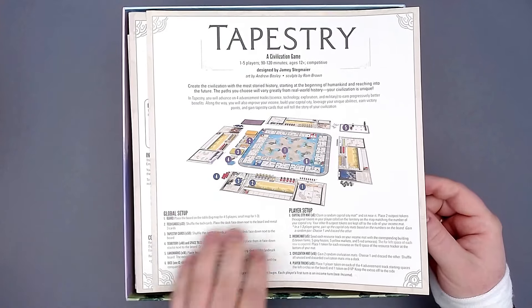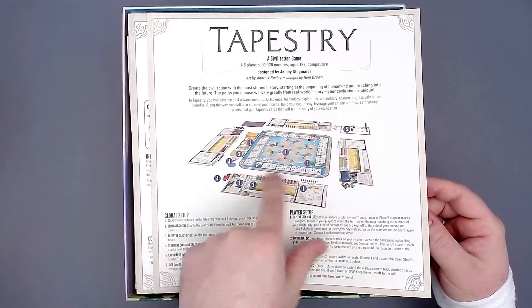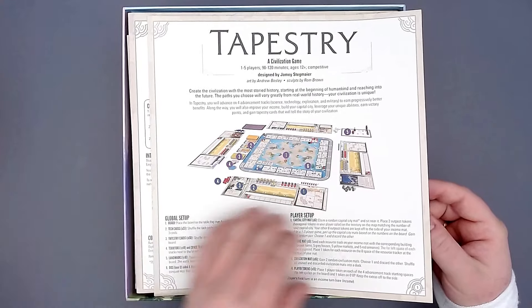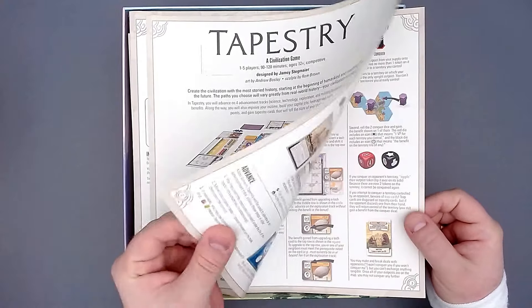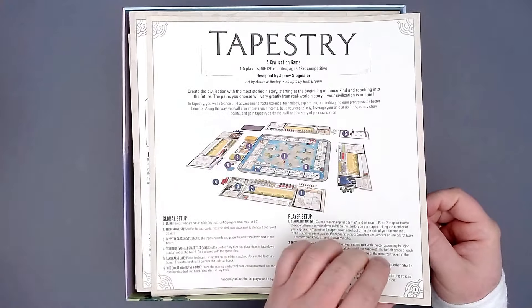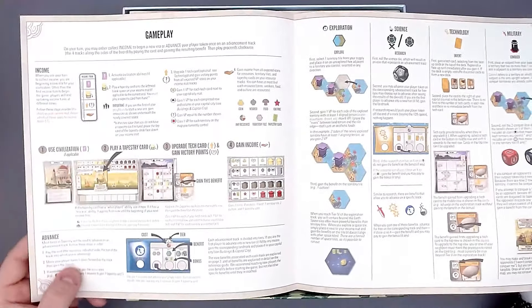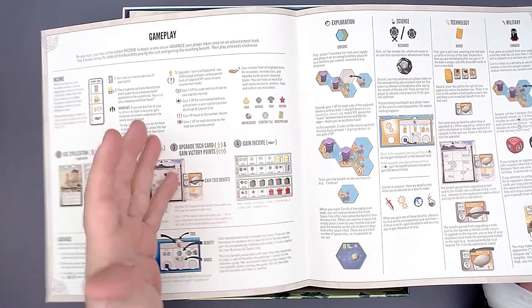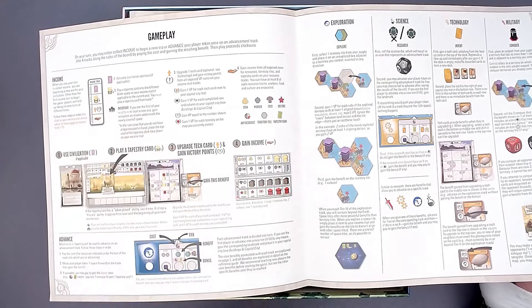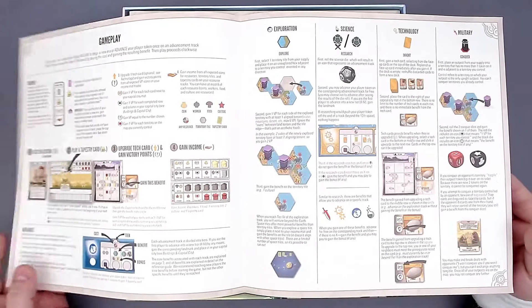The setup is pretty simple and cool — you see all the numbers in different colors, with the global and player setup in one image. You don't see that very often. The rulebook feels great as usual. The gameplay section isn't very long: you get your income, use a civilization, play a tapestry card, upgrade tech cards, get victory points, gain income, and advance on four tracks — that's all you do.